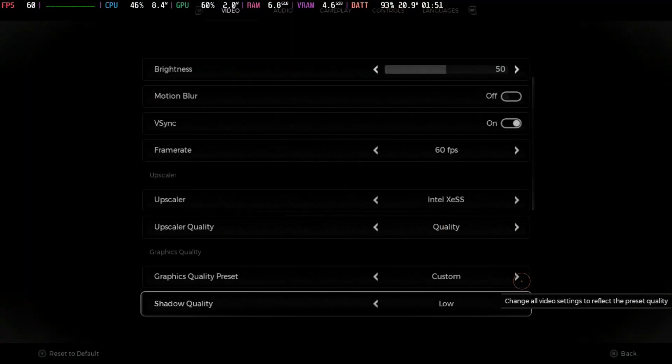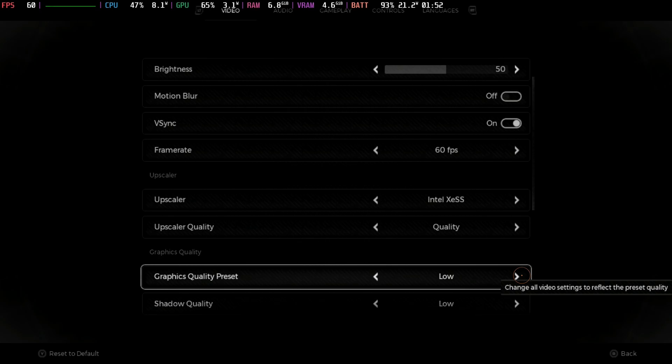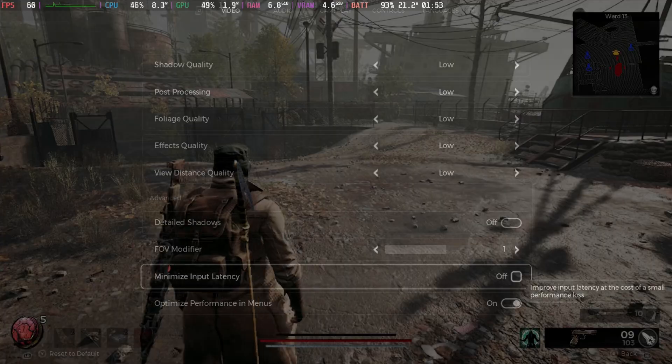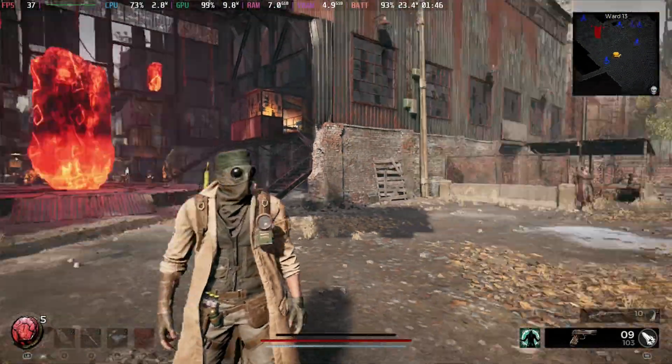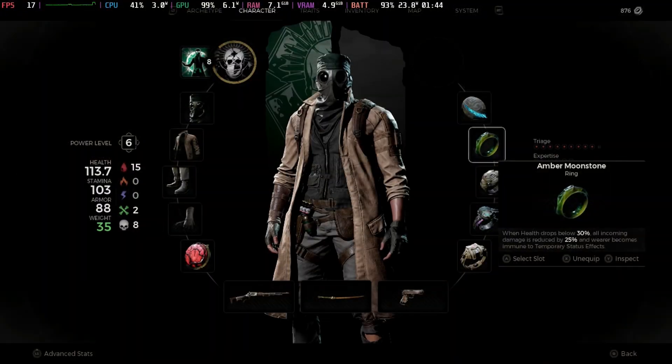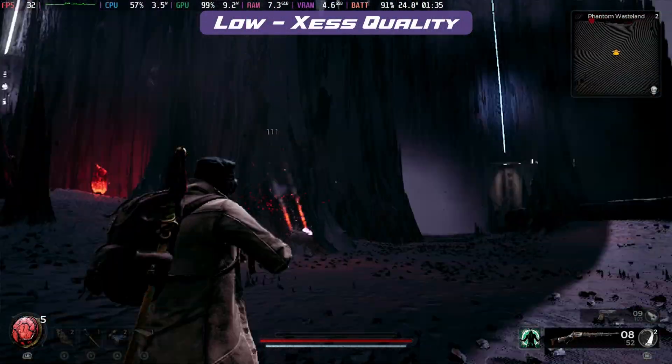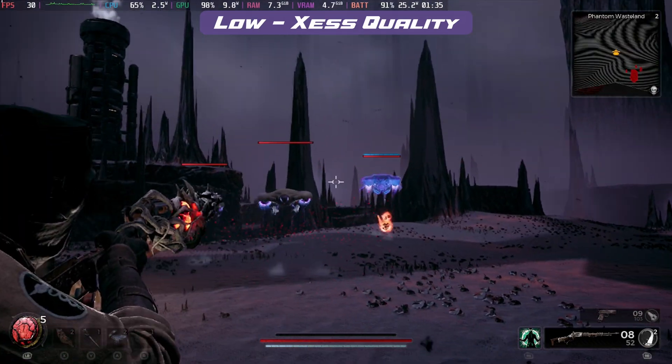Intel XeSS is still the better version here. With everything back on low and XeSS quality, as in our recommended settings, it's pretty much the same — a little more stable with less input latency as we're moving around.